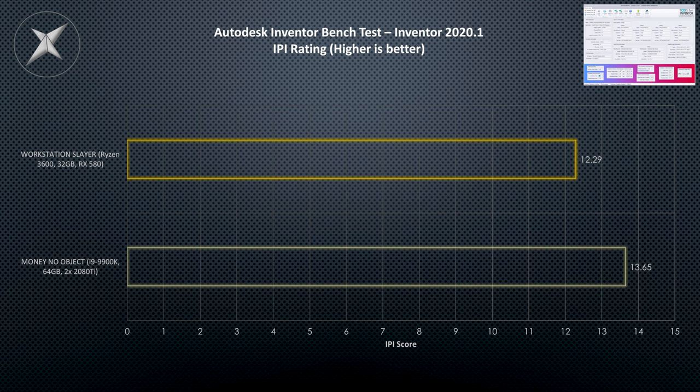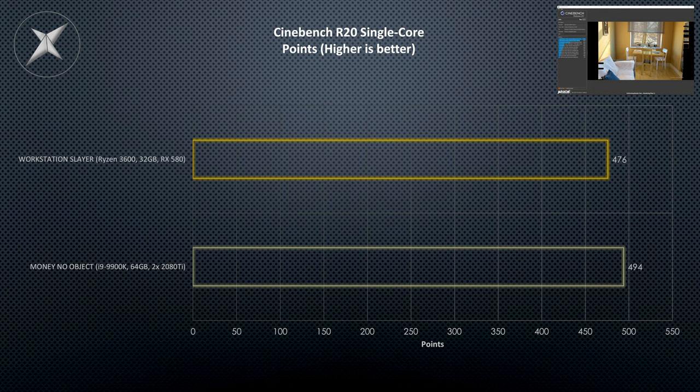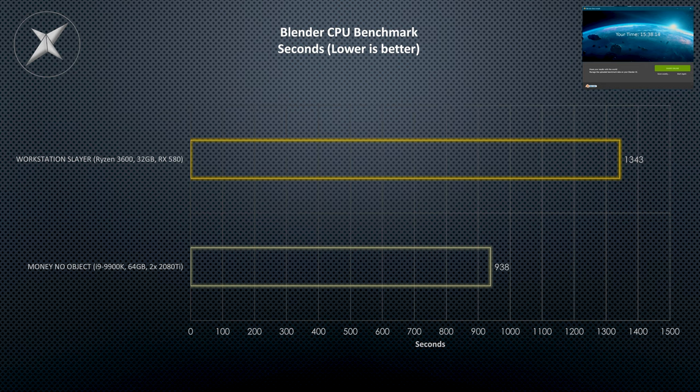The difference between 13.65 and 12.29 isn't massive — sometimes within the regular fluctuation of normal tests. That says a lot for the Workstation Slayer and how well it performs. Previously, we've never seen anything other than high-end workstations and extreme enthusiast builds reaching 12-plus in that test. So that's great for both systems, but it shows the Money No Object PC is extreme overkill. The Cinebench single-threaded score shows that the Ryzen 3000 CPUs are incredible for single-threaded performance, which is what CAD applications really care about — the majority of Autodesk's 3D CAD applications are single-threaded.